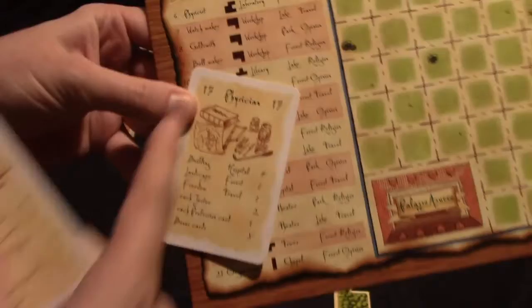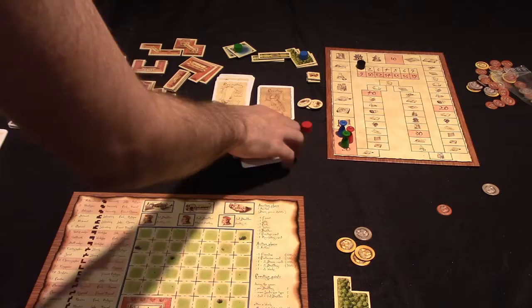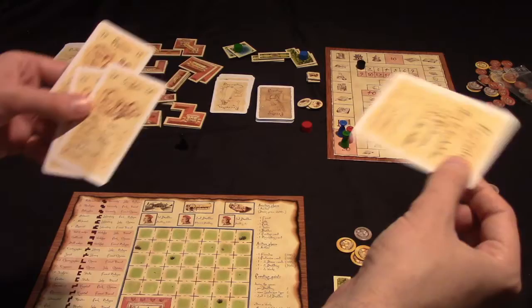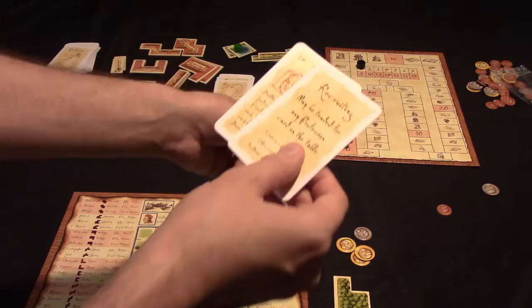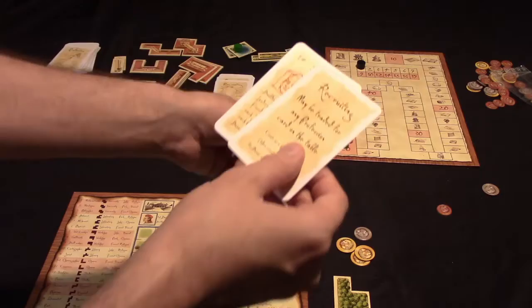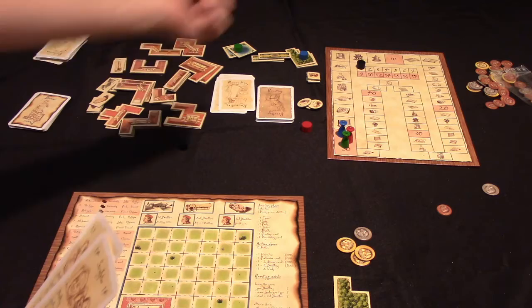The recruiting card goes into your hand so you can create that work later. To help discern the requirements for each card, the game numbers each card and lists all requirements on your player board. For example, if you saw a player had played card number 17, you could look at your player board and see it requires hospital, forest, and travel to produce a work. Profession cards - whether in hand, played to complete a work, or a recruiting card - all add one work value.